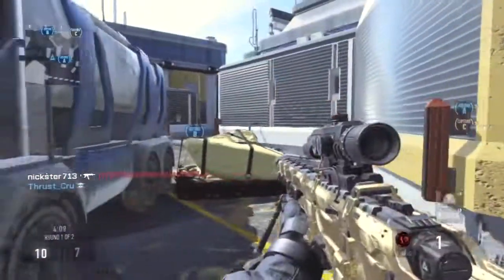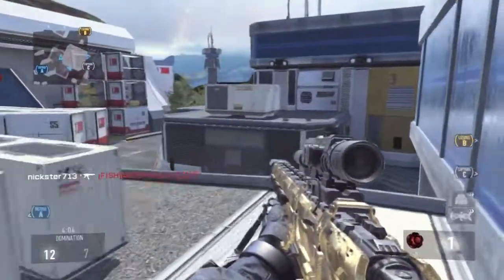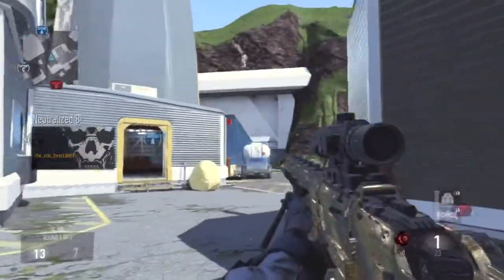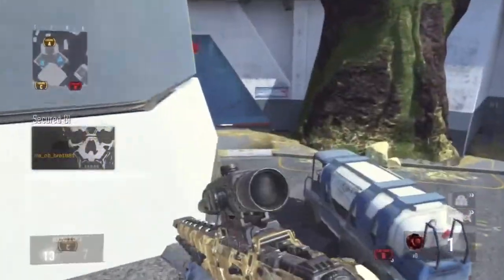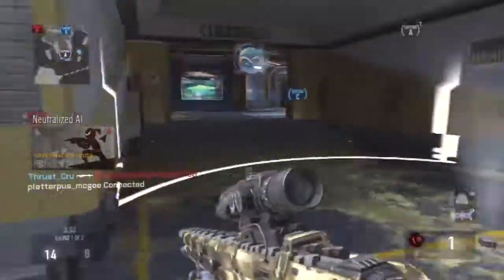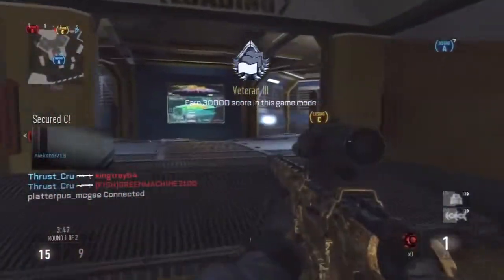One thing I want to talk about is sniping in this game. The mechanics, I feel, are a lot like Black Ops 1. The scope-in time — I think it's a little slower. It feels a little slower than the L96, I'm not quite sure. Maybe it's just the way it looks when it scopes in, but it feels a little slower.